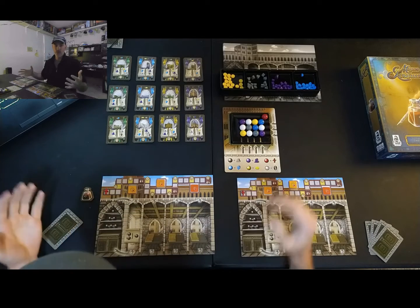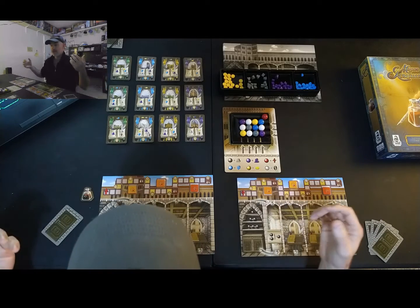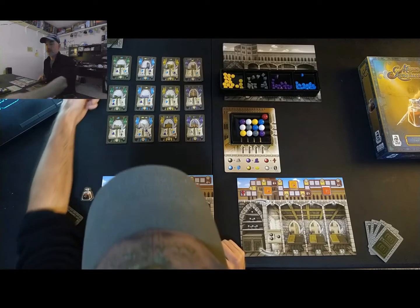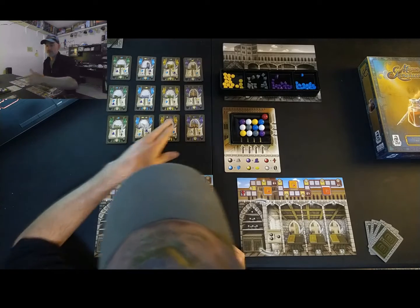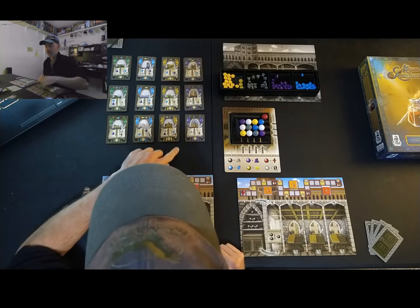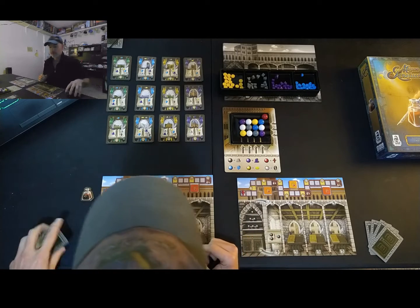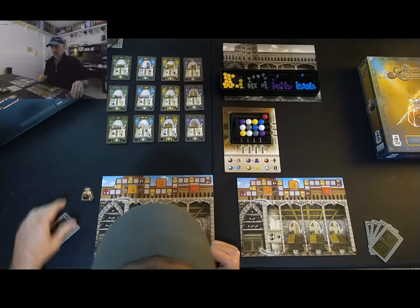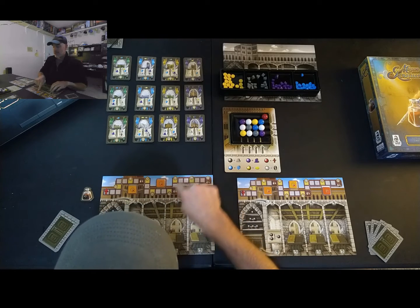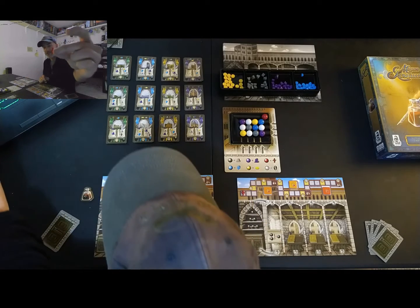What we're ultimately trying to do is get the most points — because that's what we do in games, right? You're going to obtain points from the cards; at the bottom of each card is a point value. Level one cards are anywhere from two to four points, the middle row looks like five to seven, and the bottom row is probably around eight to ten. You also get points for however far you got on the faith track. There's a little cross marker you use to track your faith.